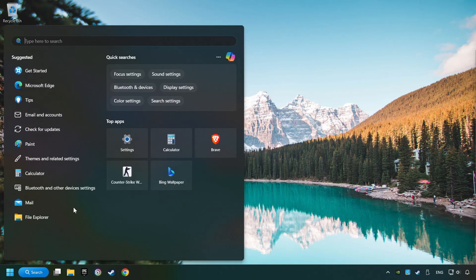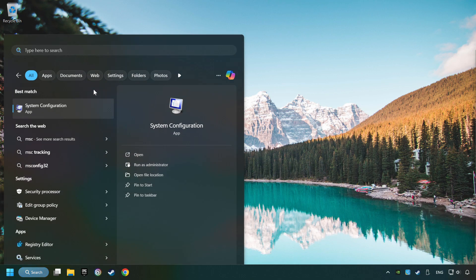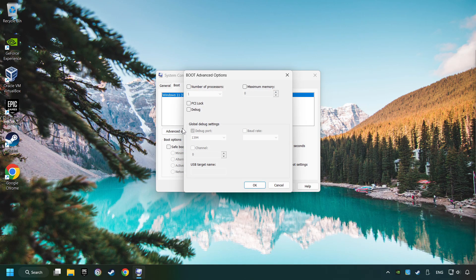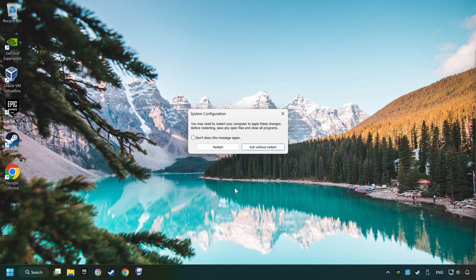Click on the search box and type in MSC. Click on System Configuration. Then go to Boot, then the Advanced Settings option. Tick in the number of processors and set it to the highest possible number — in my case it's 8. Click OK, then click Apply. Finally, close all the open windows.